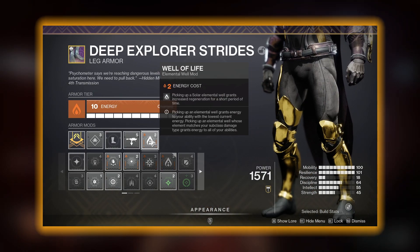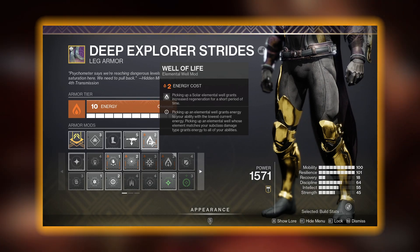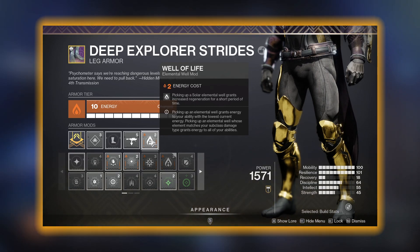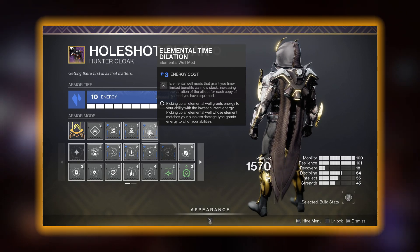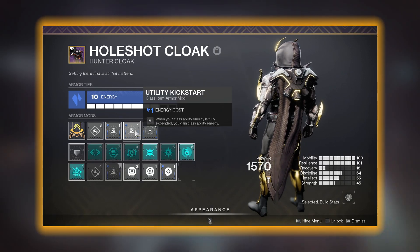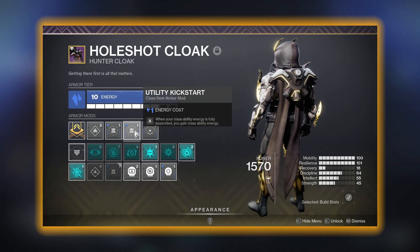On our leg armor we are using Well of Life, a very nice mod especially with Solar 3.0, because it stacks with Restoration, giving you an insane amount of healing — activated by picking up a solar elemental well. And finally on our hunter cloak we are using Elemental Time Dilation, which extends the duration of Font of Might and Well of Life in our build. On top of that, we are using double Utility Kickstarters to get our dodge even faster.